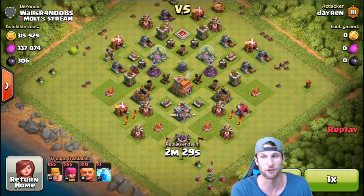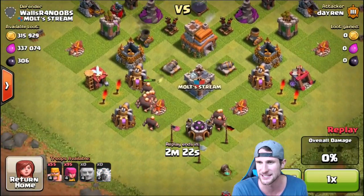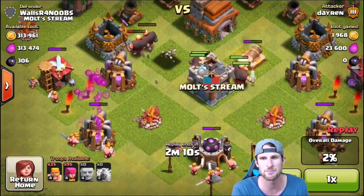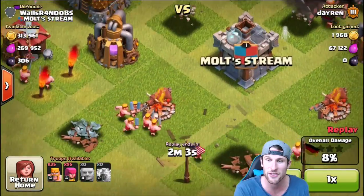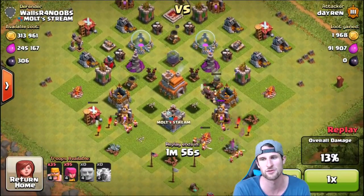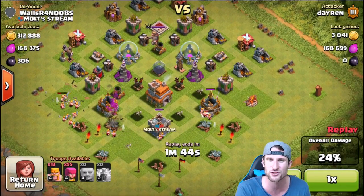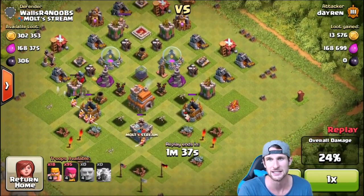Here's another replay of Dayrin just coming in and taking all my loot. Giants don't have any walls to go around. I think I have some spring traps in here somewhere - they're missing all of them. The giants just walked right over the army camps - I've never noticed that. I always thought they would go around the army camps like they go around all the other buildings. This guy's giants are doing a great job. They took out that mortar, which sucks because that mortar was doing work for us. I don't really get attacked by air troops that much on this base.